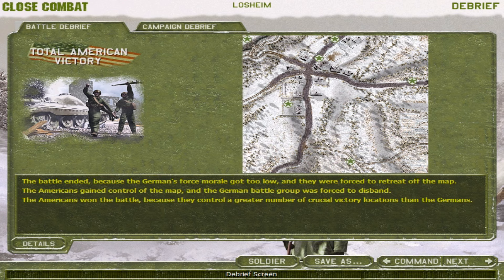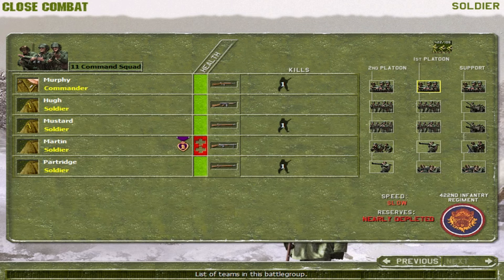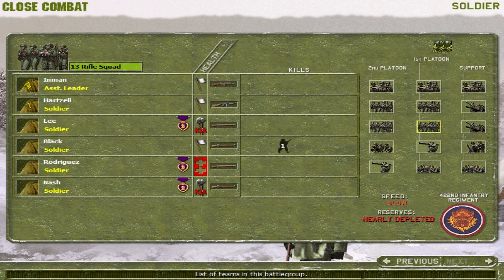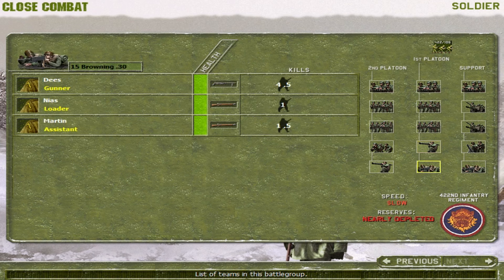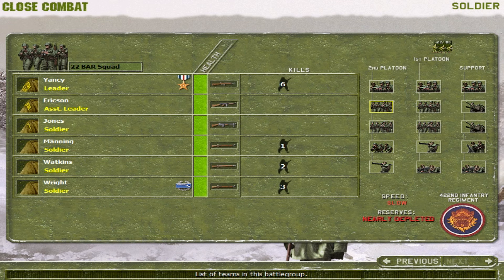The Americans gained control of the map and the German battle group was forced to disband. The Americans won because they controlled a greater number of crucial victory locations than the Germans. The Americans took 6 killed, 4 wounded, 3 surrendered, and 2 guns destroyed. The Germans took 26 killed, 21 wounded, and 1 tank destroyed. Dittmann and Juarez share credit for the Sturmgeschütz. Staff Sergeant Yancey is awarded the Silver Star. Private Wright is awarded the Combat Infantryman's Badge.